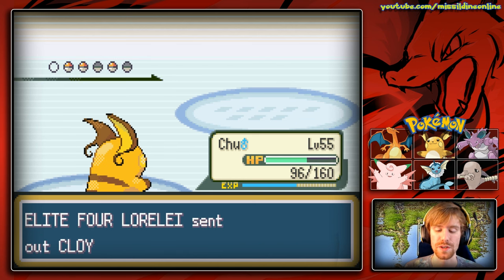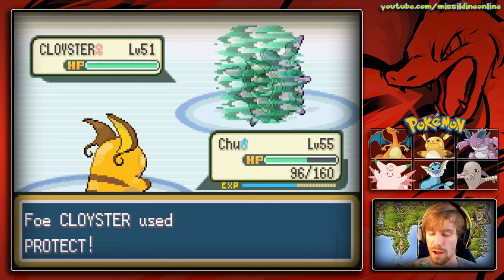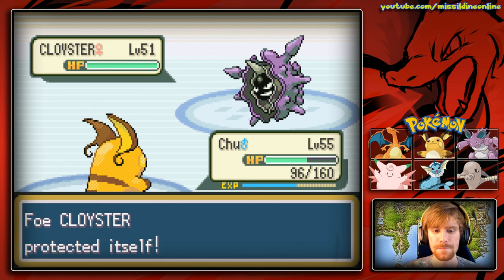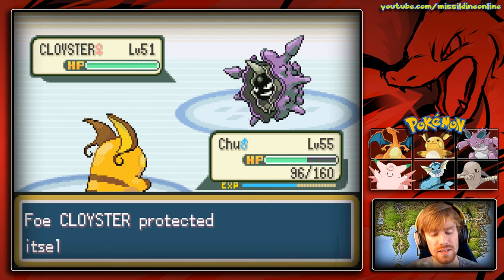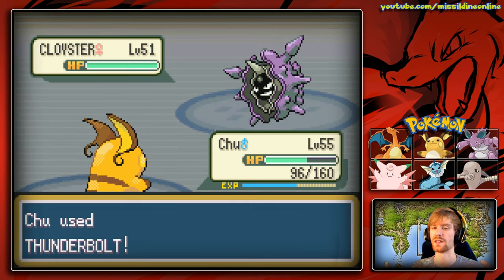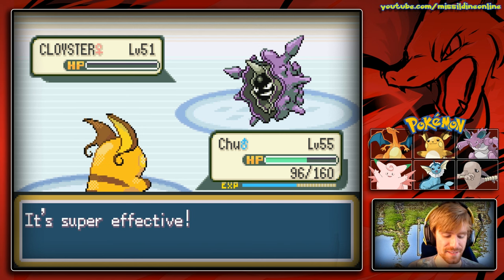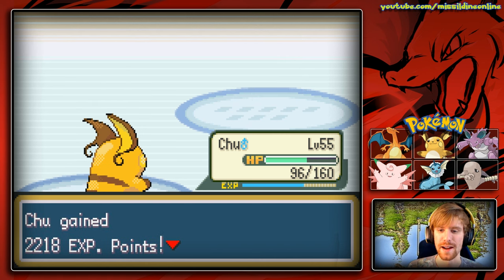Next is Cloyster. We stay in with Chuu because of its massive physical defense. Cloyster uses Protect twice in a row, which is annoying. We finally get Thunderbolt off and it kills Cloyster in one hit. We were sweating our own words there for a second — we did say one-hit KO. We gain a ton of experience from that.